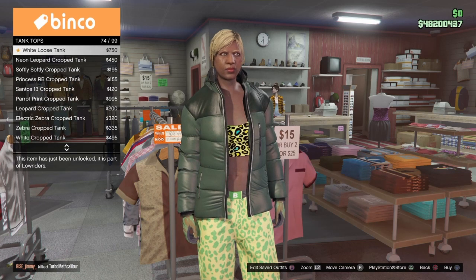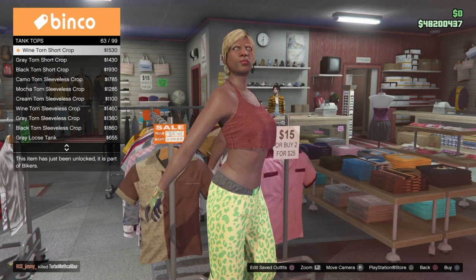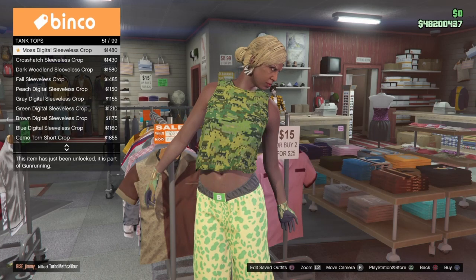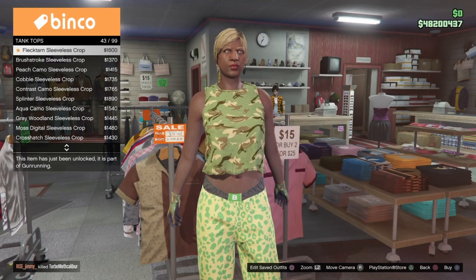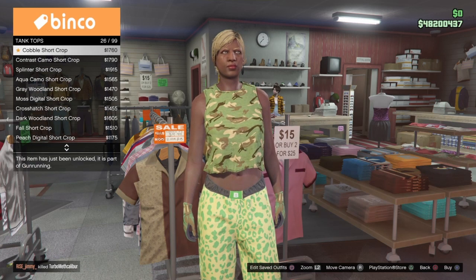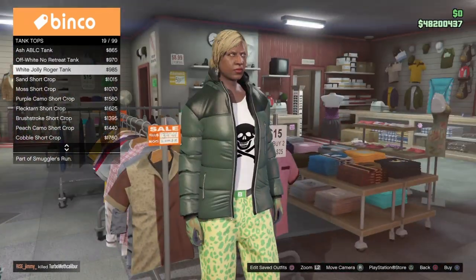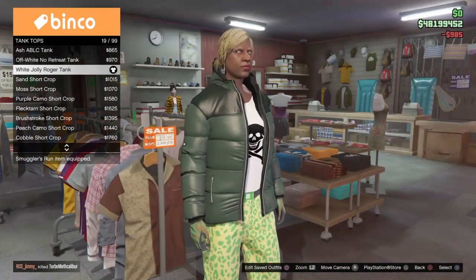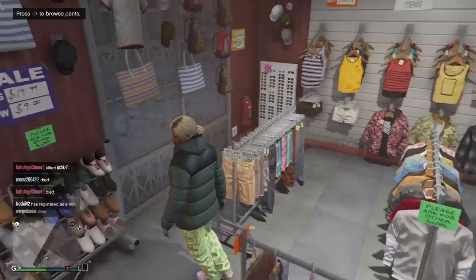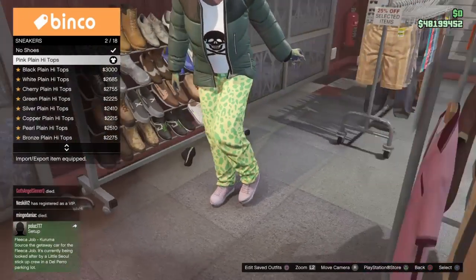Make sure you have the correct tank top on before you move on, otherwise you'll have to restart the whole glitch. You can also do other variants like the gun belt. I'm only showing how to get the scuba tank one — if you want the others, check the description. The tank top you want is the white jolly roger tank, number 19. Once you have that, back out of that section. Then go into shoes, go to sneakers, and get the pink plain high tops.